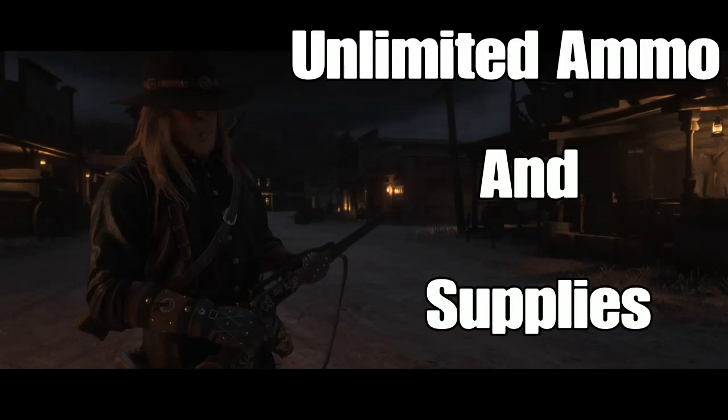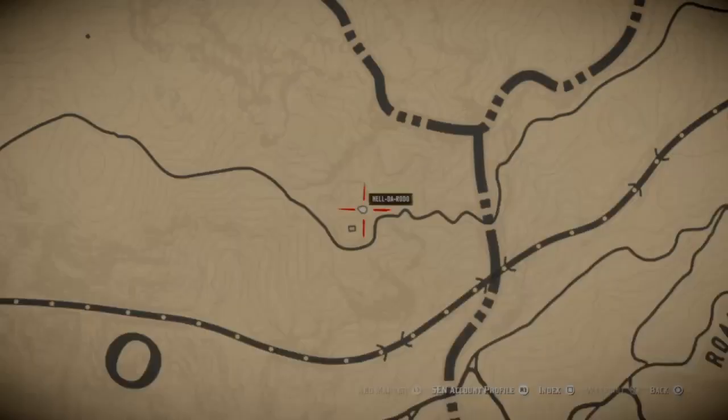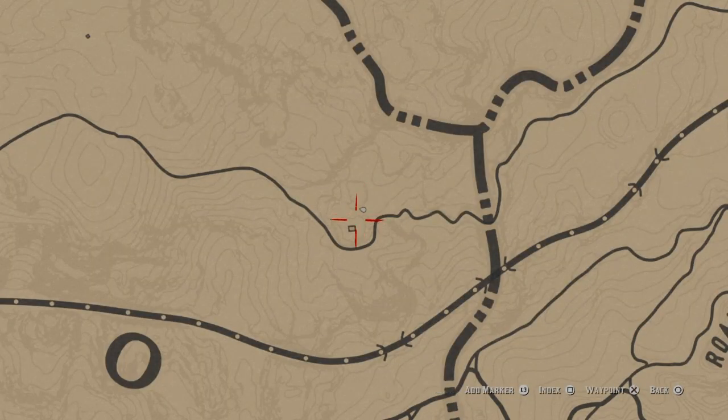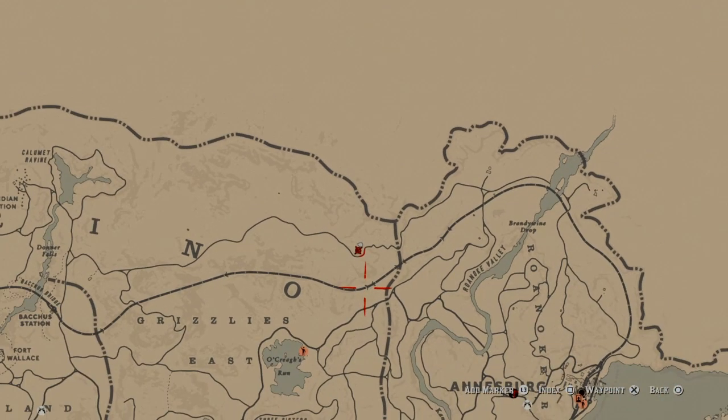Hey, what's up guys, Hildorado here. I've uploaded this before but it's the unlimited ammo spot — when you spawn in on Red Dead Online, this is way up in the Grizzlies. I'm pretty sure everybody knows where this is, but I'm gonna post it again — this little outpost up here by the Grizzlies.